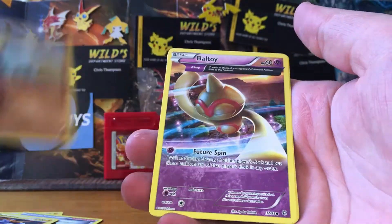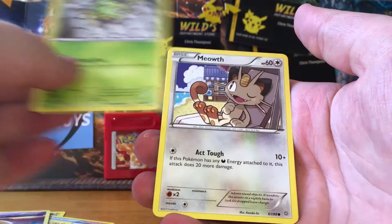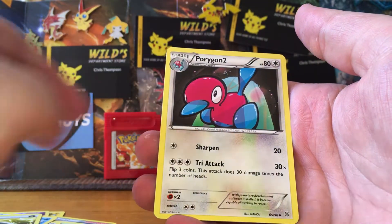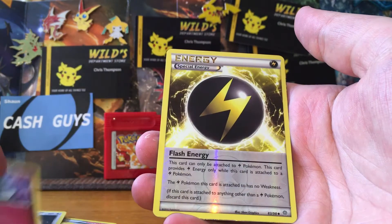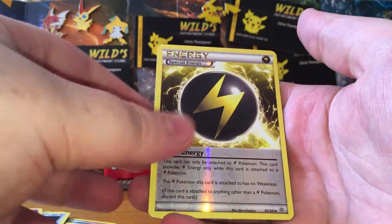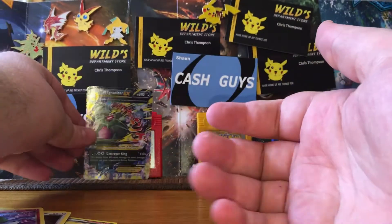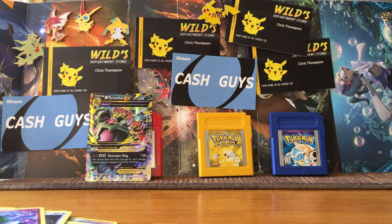We've got a Quagsire, Voltorb, Spinarak, Meowth, Magikarp, a Flash Energy, Porygon2, a Kirlia, a Flash Energy Reverse, and a Mega Tyranitar EX, which is pretty cool. I got that out of one of the collection boxes already, but that's still alright. It's wonderful.